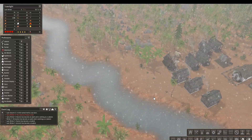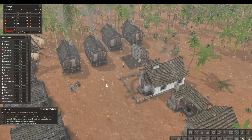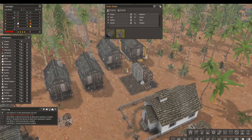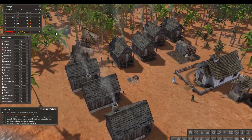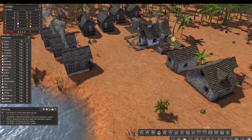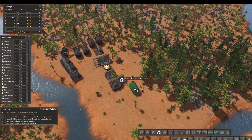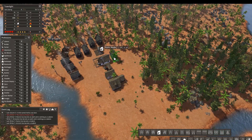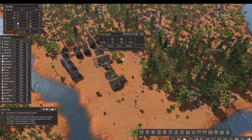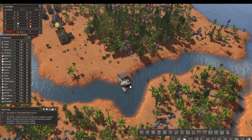I think the next thing I do is going to be a bridge over yonder. Although it might make more sense to get the trader first, now that I think about it. Or even another house - I think we could do with one more house. Our ratio is getting a little bit sloppy. Let's do another house. We got the food for it - why not? We need two more people in fishing anyway.